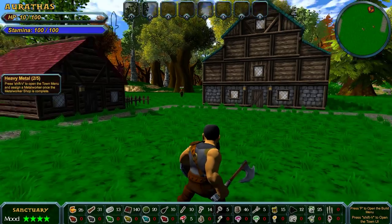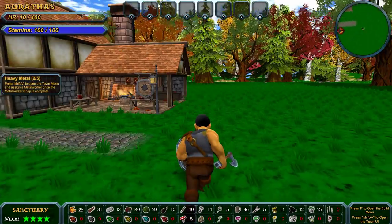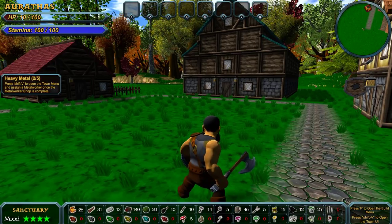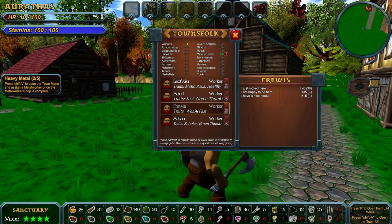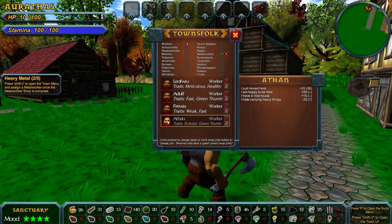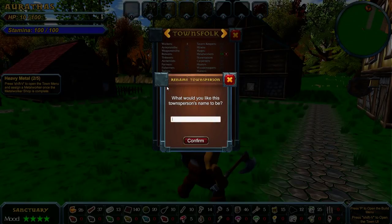Maybe I need to — oh, I think we can make — oh, there it goes. Fixed itself just by going into the options menu. Press Shift-V to open the town menu and assign a metal worker. Do I have someone who can? Oh, I have the dude who can sometimes make... I think it's Liofwu who can sometimes make masterwork.